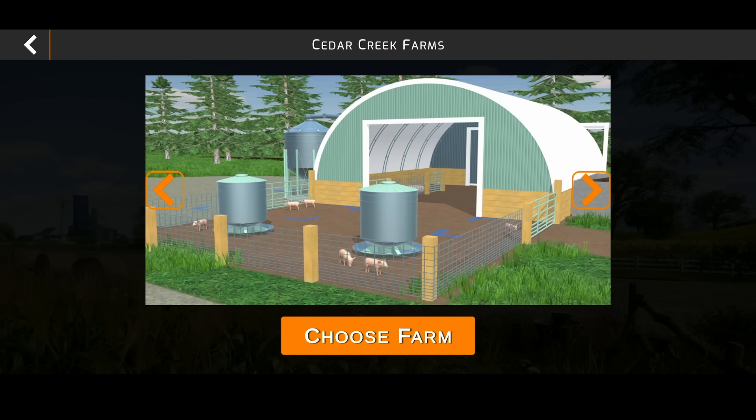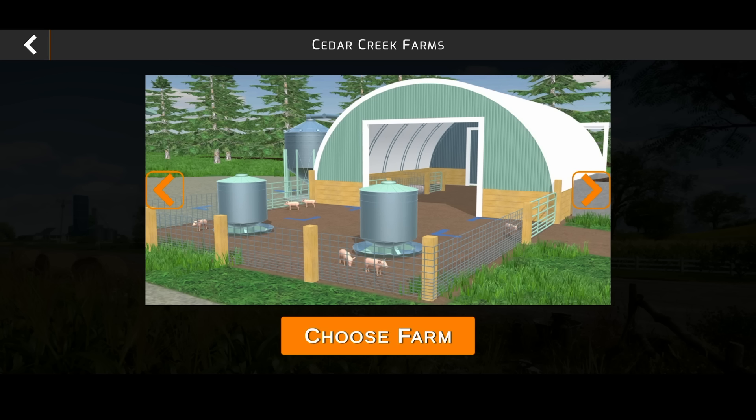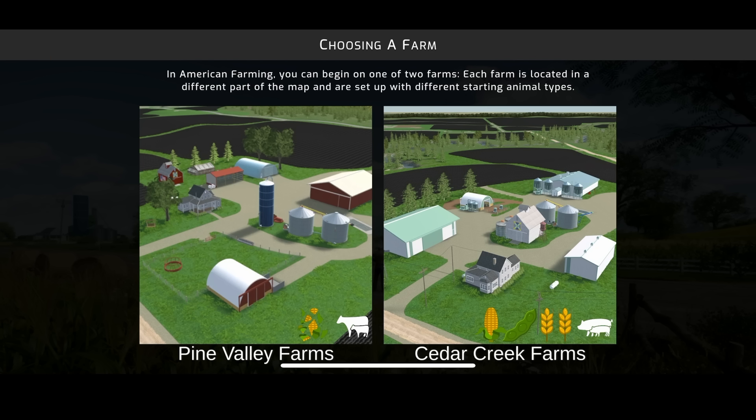You've got the pigs over here. This basically just allows you to choose through photos of the farm and gives you an idea of what the farm layout will look like. If you don't want it, you can go over and click on Pine Valley.